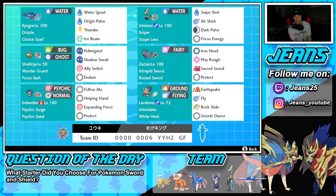Second Pokémon on the squad is Inteleon, and I've been trying to get my hands on an Inteleon team for so long. When I got this team I was like, let's record, let's get after it. We've got the Sniper ability alongside the Scope Lens as its item. We're rocking Snipe Shot as his signature STAB move, Air Slash and Dark Pulse for coverage, and Focus Energy to raise our critical hit ratio.